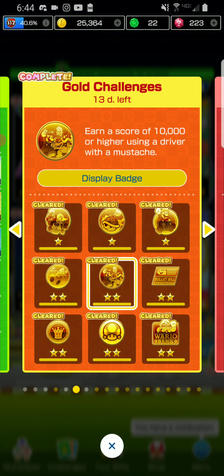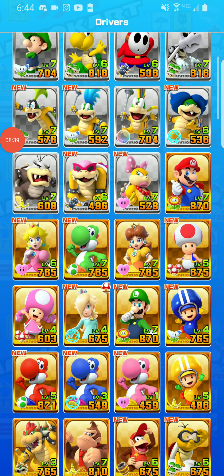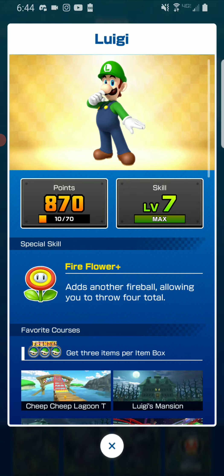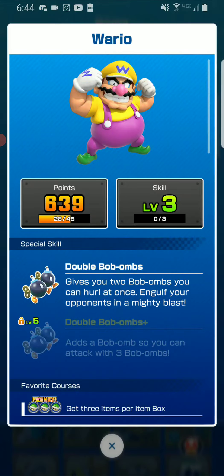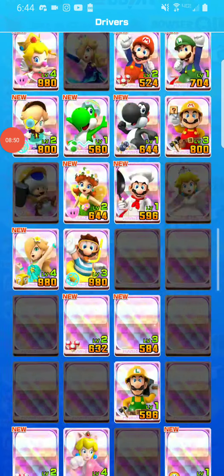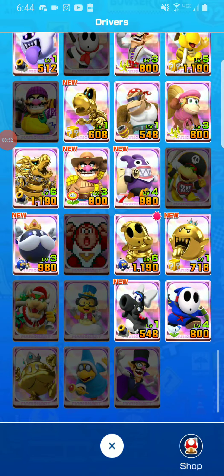Next challenge is to score 10,000 or higher with a mustache character. Drivers who have a mustache are Mario, Luigi, Waluigi, and we cannot forget about King Boo — wait, actually Wario.